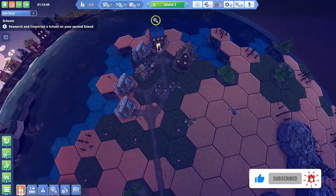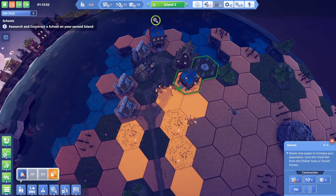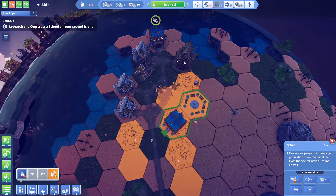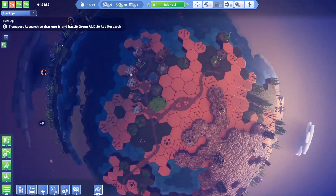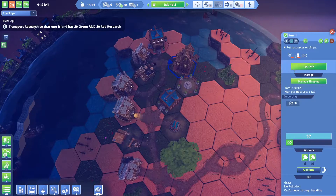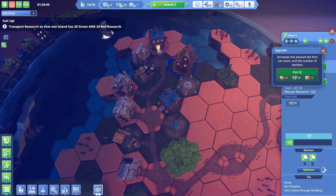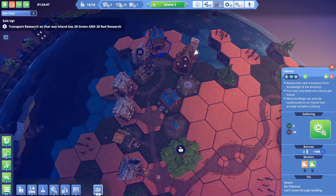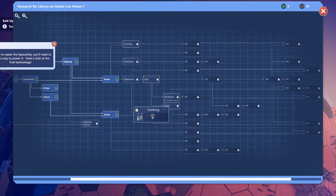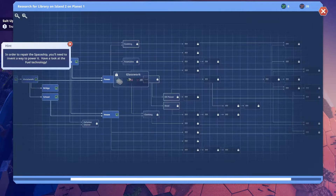The world is laid out in hexagonal grids like Settlers of Catan or Civ 6, and you'll need to chop down forests, build roads, and create homes to raise your population. The overall loop is fairly simple: explore the world to gain resources, unlock technologies, slowly increase what you can acquire, build more advanced buildings, eventually get boats to find new areas with more unique resources, and then go to space with more planets and more unique resources, and so on.